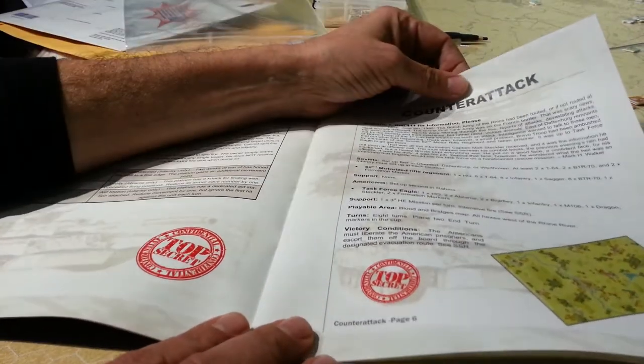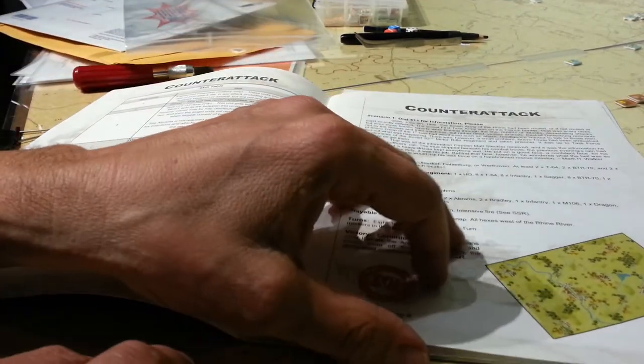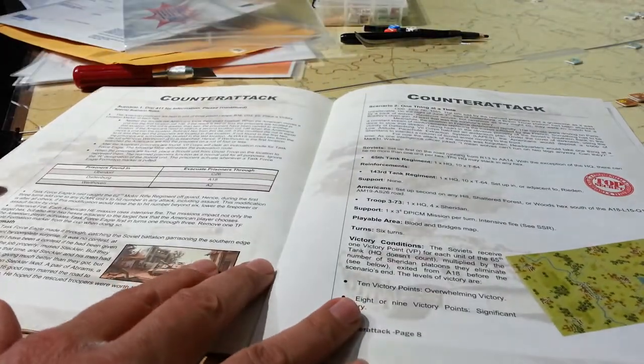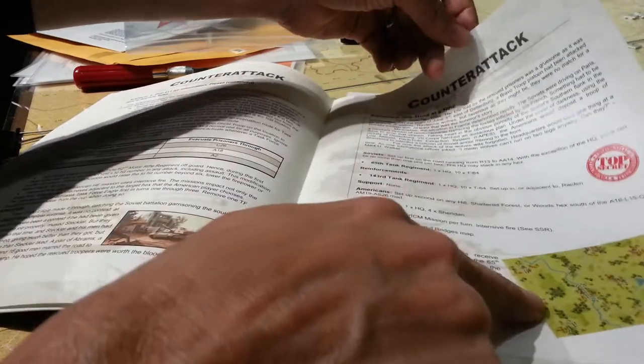I really like the paper here. It's not too glossy, first of all. One of the big problems I've had in the past with World at War product is the paper is often too glossy, and this is nice. Everything's kind of bullet pointed out — the different units we're supposed to be using, which maps we use.